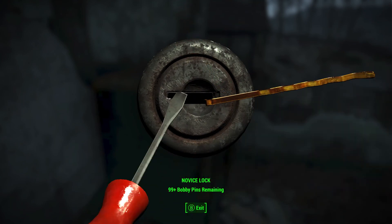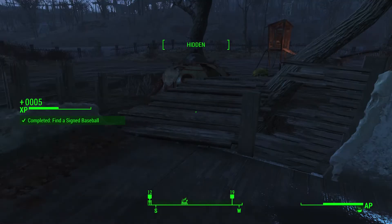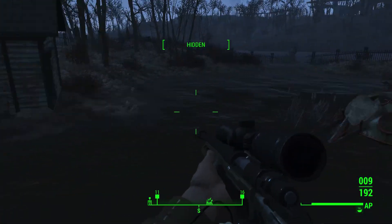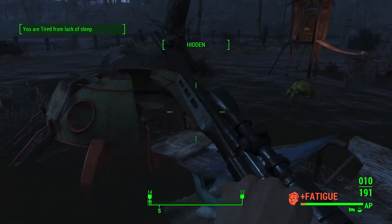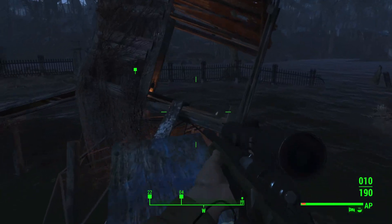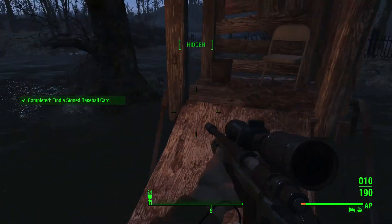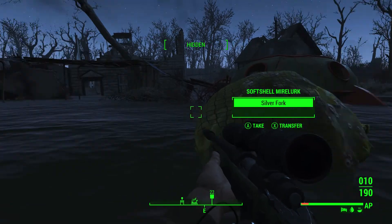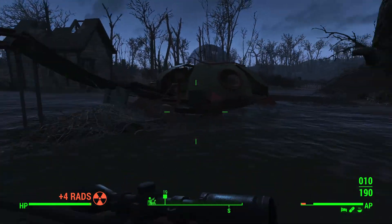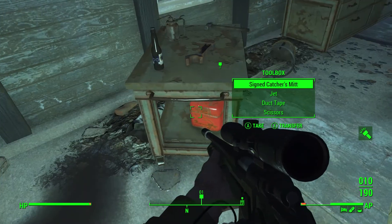After this, we need to go grab the bloat fly gland, and for some reason it just tells us where the bloat fly gland is. This place isn't all that dangerous, but it definitely can be dangerous, so I'm going to be a little cautious. We also need to get rid of those drugs we have. Our sleep is going to become a huge issue pretty soon because we already have a carry weight issue.